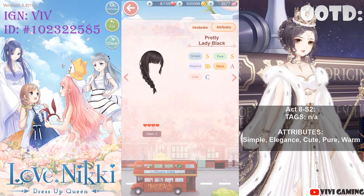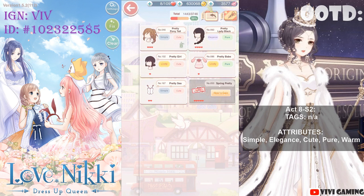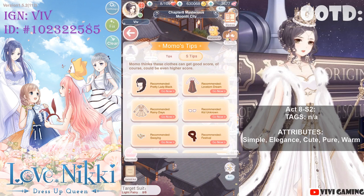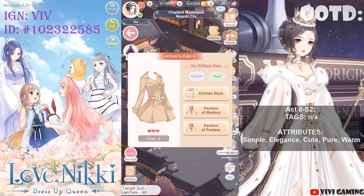The 5 attributes are Simple, Elegance, Cute, Pure, and Warm. If you go back to Momo's tips, all the other items he suggests are going to have these 5 attributes too, which is why Momo's tips are so helpful.